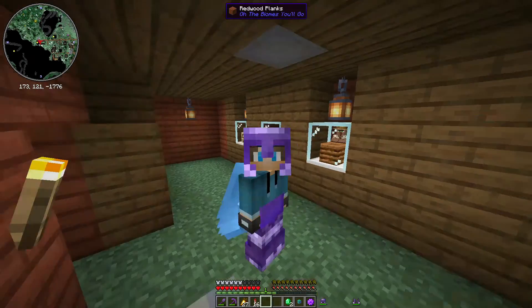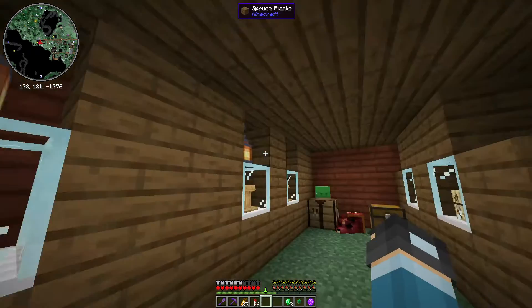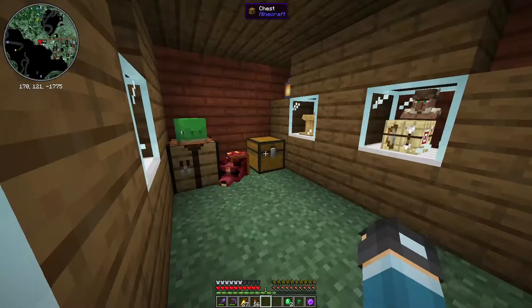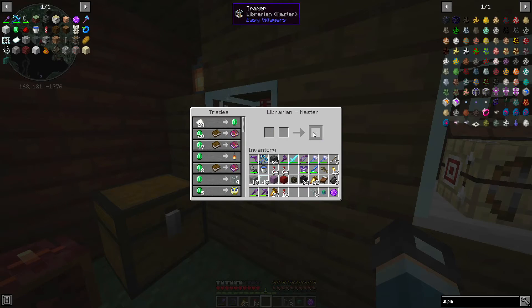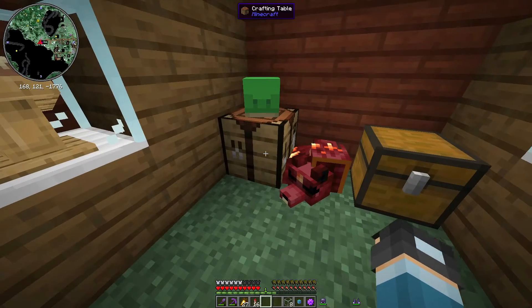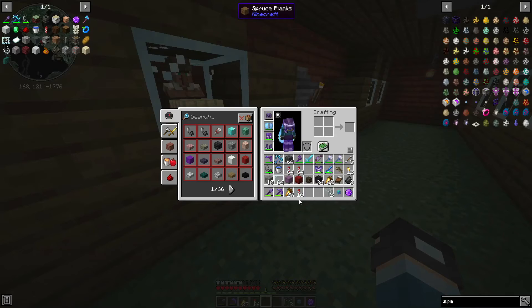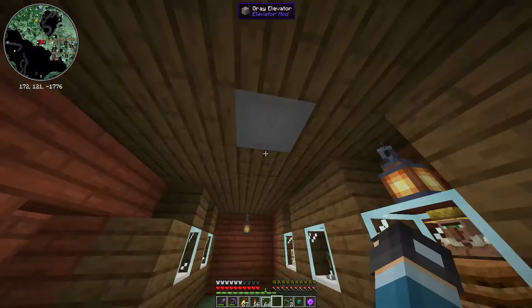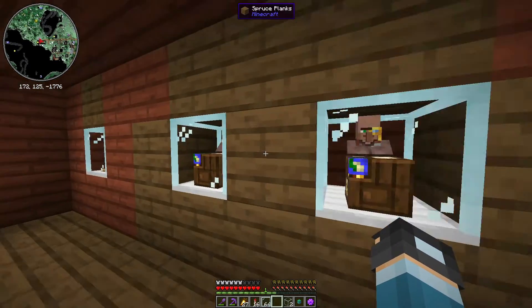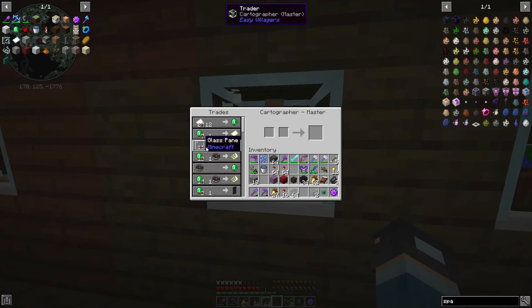Now you might be thinking, well, it's just two emeralds, what do you mean? Well, if we interact with one of the librarians, there'll be a chance they would sell glass. Now you're thinking, hey glass, what's your point? If you craft these into panes, it'll give you sixteen — but I'm only at sixty-four, so ignore that. Up here you see these cartographers. These cartographers sell one glass pane.